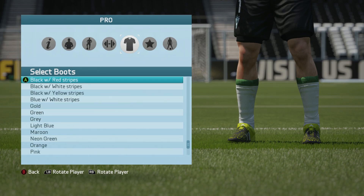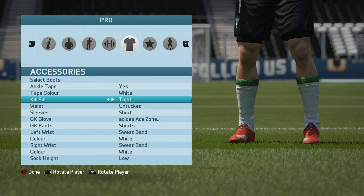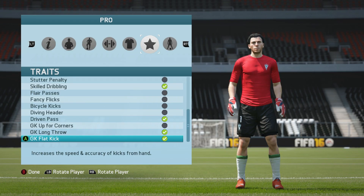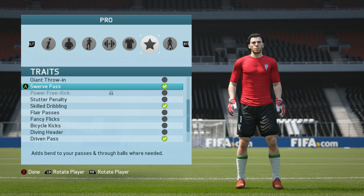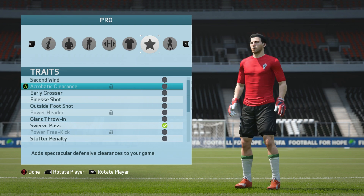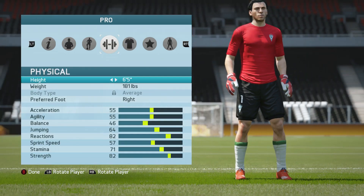I normally tend to use the red Puma setup because I love Puma — probably one of my favorite companies for boots and gloves in the game. The traits I use are flat kick, long throw, driven pass, skilled dribbling, and swerve pass. I will be changing one of the passing traits for acrobatic clearance once I unlock it — I'm very close. I'll probably get rid of driven pass when I do.